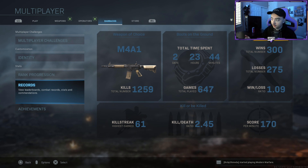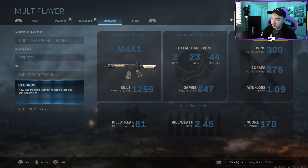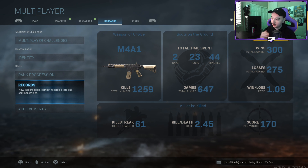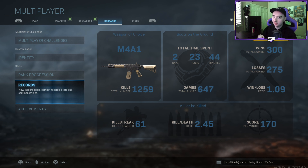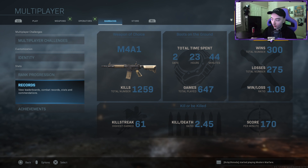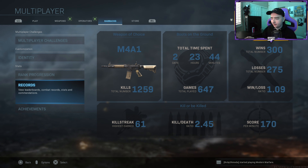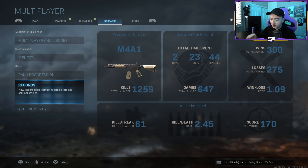You need to get a lot of kills for the M4 and any AR for road to Damascus — like a thousand plus kills. Time played: two days, 23 hours, 44 minutes — I'm a slob. 647 games played, KD 82.45. It went up a lot using the red guns — red guns are probably the most overpowered thing in any Call of Duty. It was like 1.34 when I was sniping.